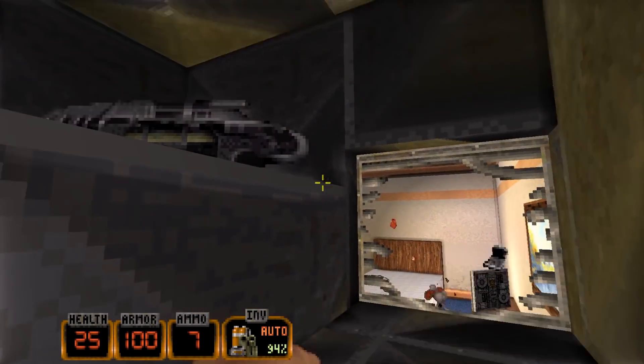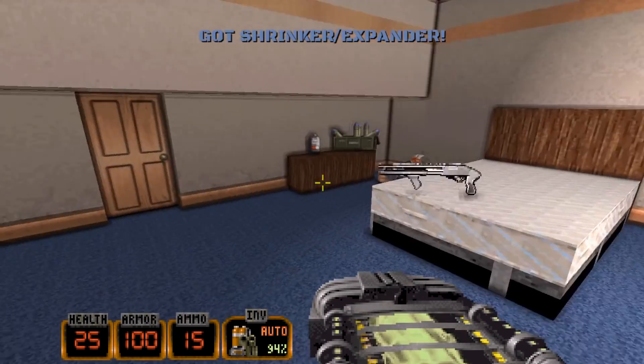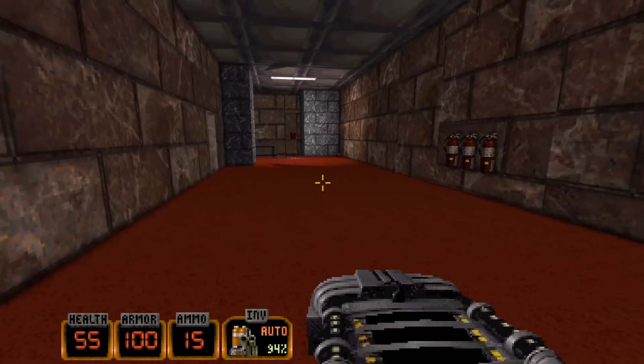Hitscanners are what makes these classic shooters. I've got to be honest — even though people bitch about hitscanners, and I get it in certain games, but in games like Duke 3D, and Doom, and Blood, hitscanners are number one.